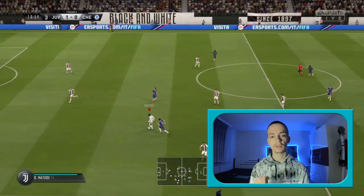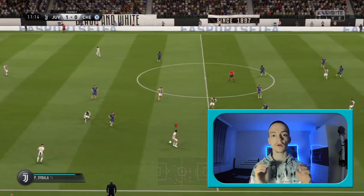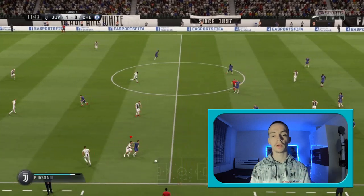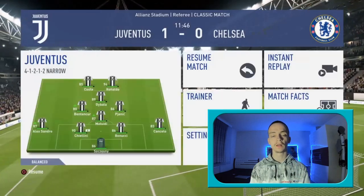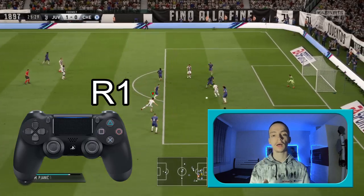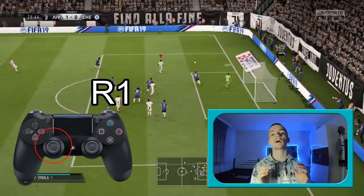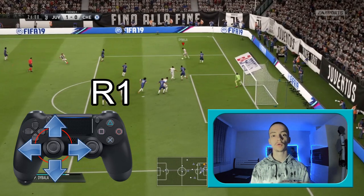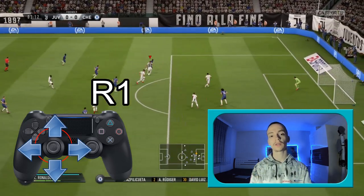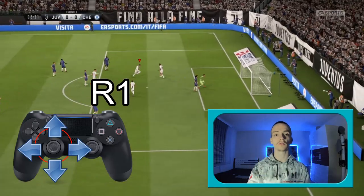The Jagback technique is so easy to use, and it is so important to know because it will make you a better player on FIFA 19. To use this technique you just have to press R1 and move the left analog stick in whichever direction you want to go. If you learn this technique you will score a lot of goals.